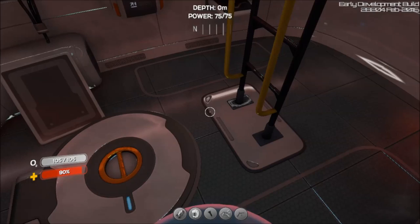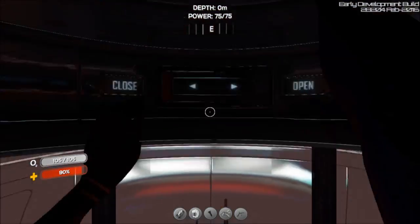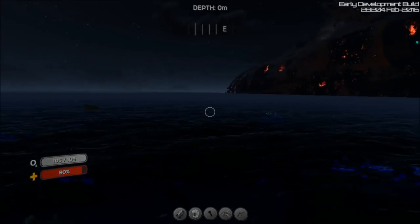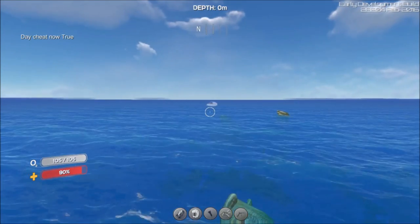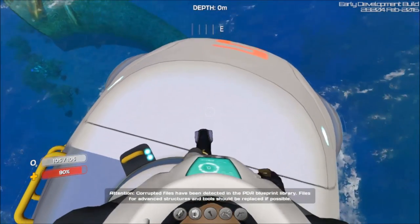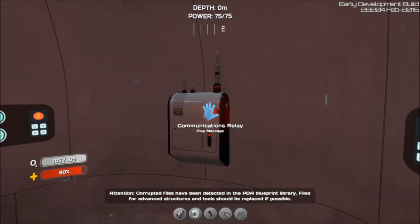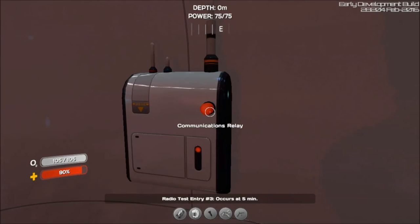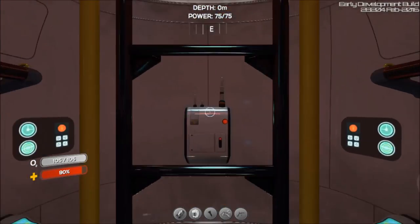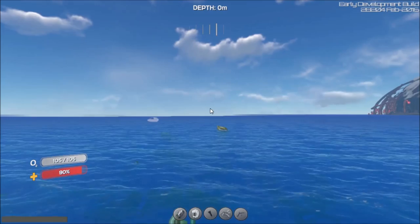Here's a bug — watch, I stand here and I can hear the water outside, but move over here and it doesn't do it. Let's go up top. Radio test entry three — occurs at five minutes. Let's go over to my base real quick and I'll show you some other stuff that's going on.